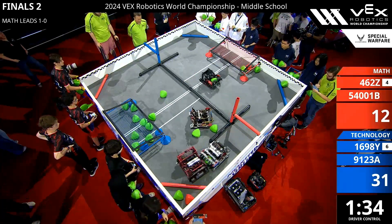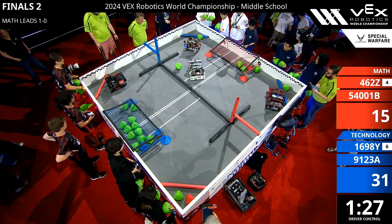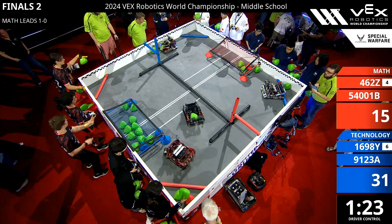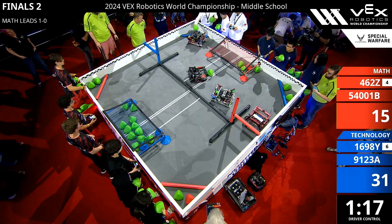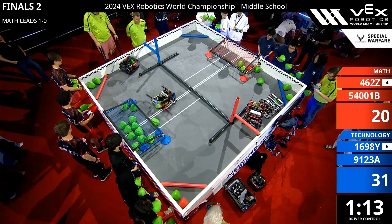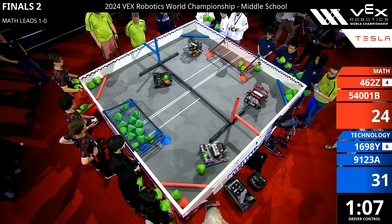We see Red Alliance 5400-1B dropping off those masks as quick as they can. They get a little bit of defense from Blue, but they still manage to get over to that Red Alliance goal. Blue Alliance at 9123A with match loads in hand trying to get over. We see more match loads by the Red Alliance, trying to cycle back and forth from that goal in their match loading zone as quick as they can.